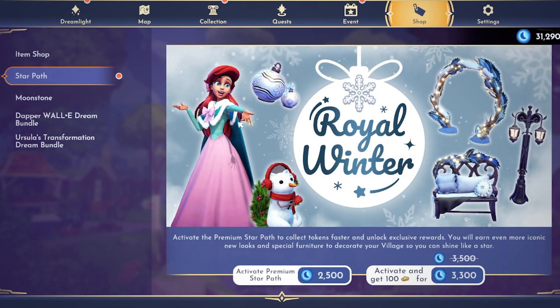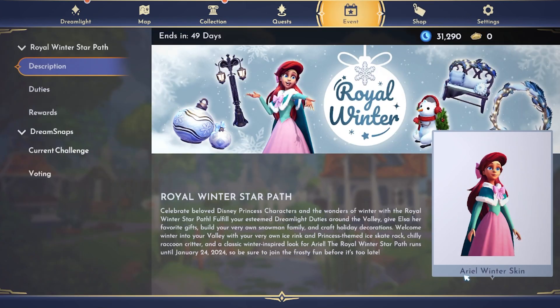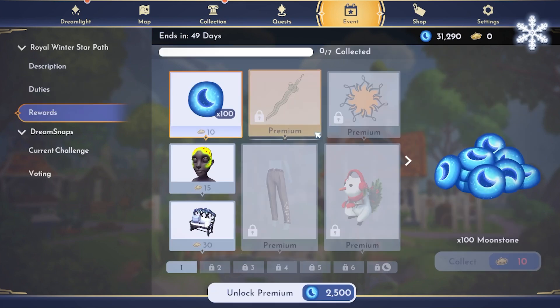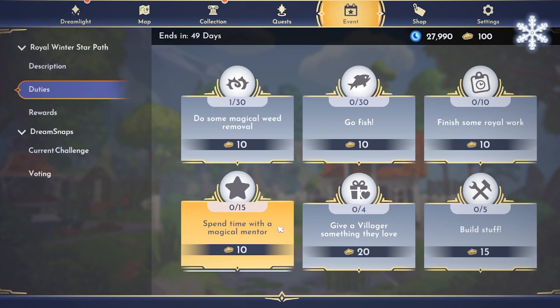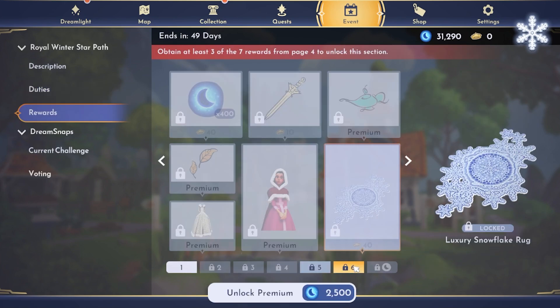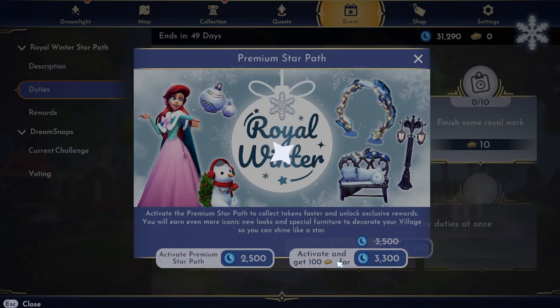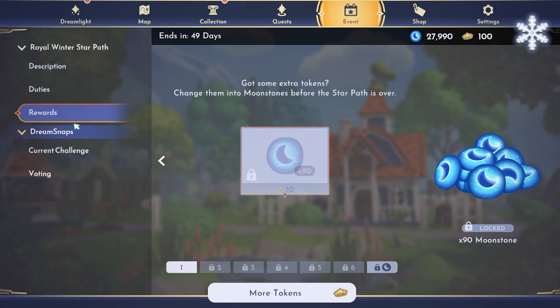The Royal Winter Star Path is also something you can enjoy with the base game update. Here we have the Ariel Winter Skin as a featured reward item. In the Duties tab, you can work on three duties at a time. In the Rewards tab, you can earn three of the items on each page with tokens earned from duties. If you unlock the Premium Star Path, you can have six duties active at a time and earn all rewards. I usually purchase the discounted Premium Star Path with the extra 100 tokens for 3,300 Moonstones, which gives me a cushion to claim additional rewards and exchange extra tokens for Moonstones at the end.